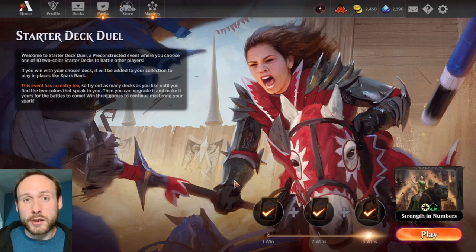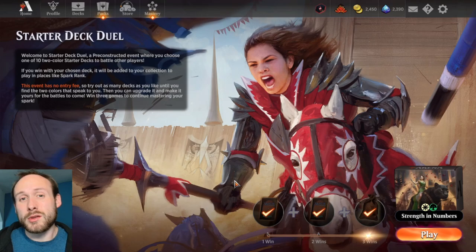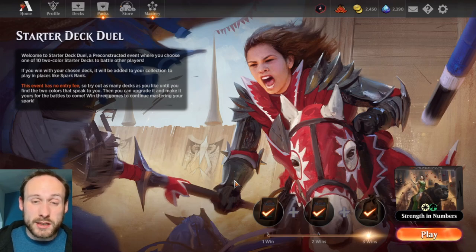I used to recommend doing the Jump In events for this because you can pick from different packs and they're pretty balanced against each other. But you can play against other people who are only using Jump In packs, which means you aren't going to be playing against players who have built really effective decks used in ranked or standard play queues. If you want an easier battle, you don't want to put a starter deck up against anything other than another starter deck.